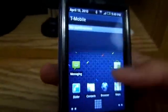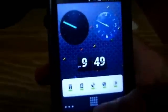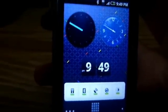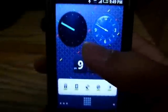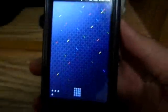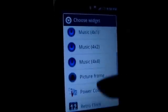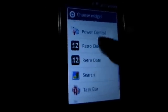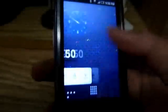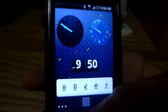The notification bar is black and full — not the clearest but it's cool. These are the widgets it comes with: Wi-Fi, Bluetooth, GPS all work. The camera and camcorder work also. There are clock widgets including a retro widget, calendar, mini task bar, and music widgets. The power control widget is white — I don't love that, I prefer black, but it's still okay.